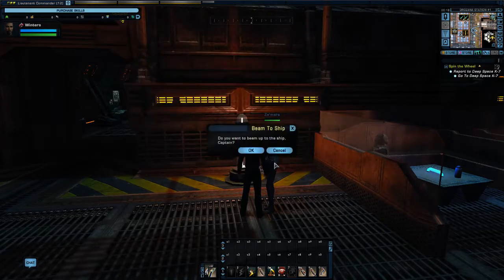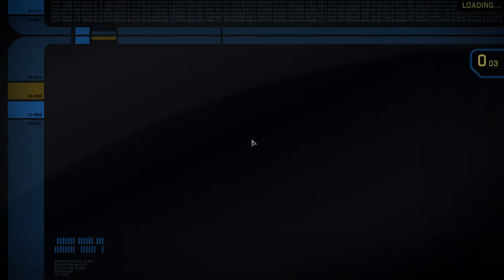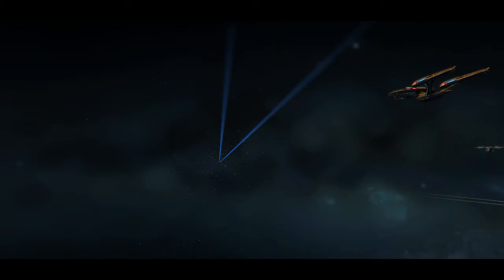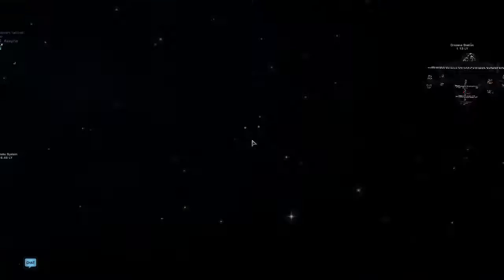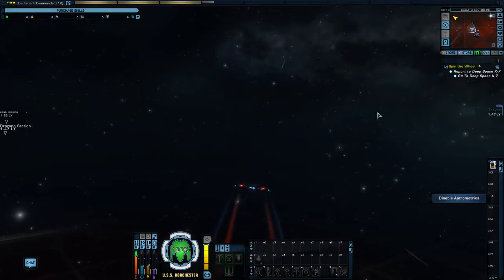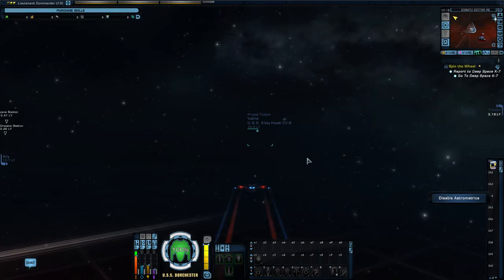And we return to ship and leave the system. The mission is not complete yet — we still have another step to do, but you'll see that now in a second. We're going to open the map and set course for Deep Space K7, which just so happens to be pretty much right beside us. But because we're only level 12 in a low-level ship traveling at warp 5.62, it's going to take a minute or two to get over there.